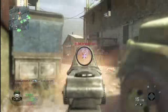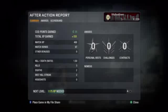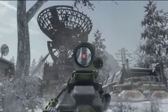Currency is a multiplayer-only feature. It is something you earn at each rank progression, and you also earn currency in a match as a match bonus. With currency, you can buy weapons, weapon attachments, camo skins, and customized red dot reticles.